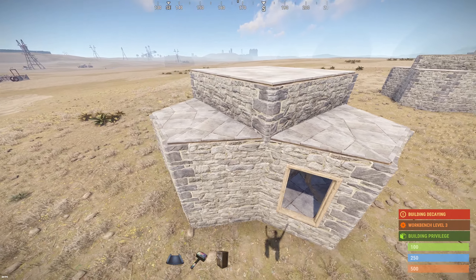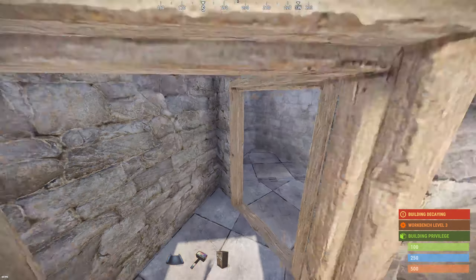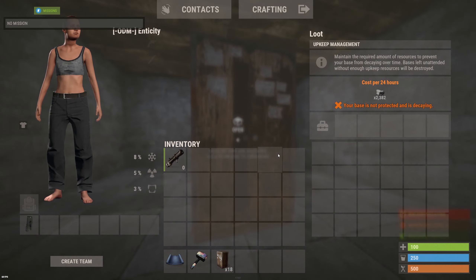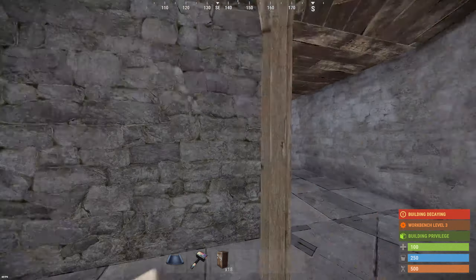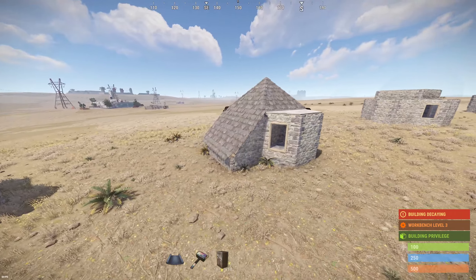Alright, so we got this base over here, super duper common in Rust, and it's pretty well defended. You have two walls between you and the outside world, and there's also this nice little extra honeycomb over here that makes sure rockets can't splash into the main of your base.